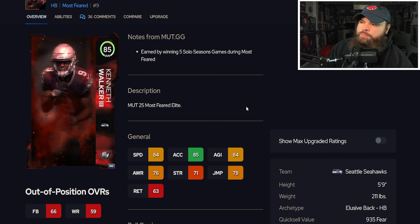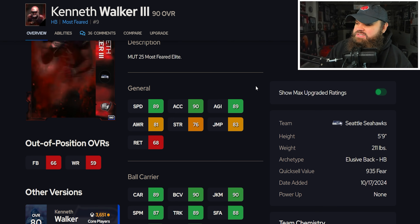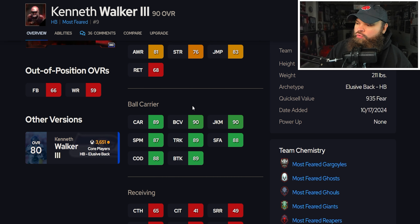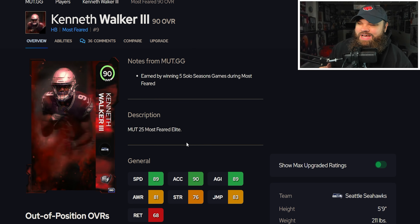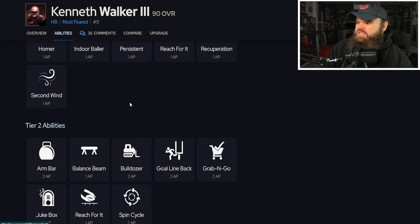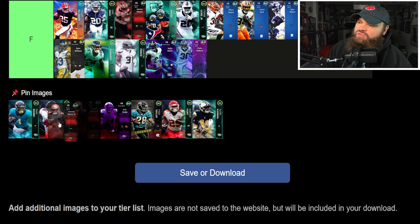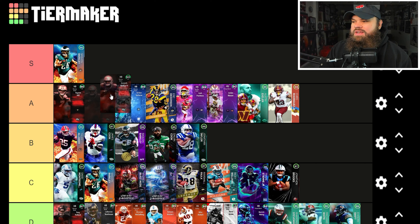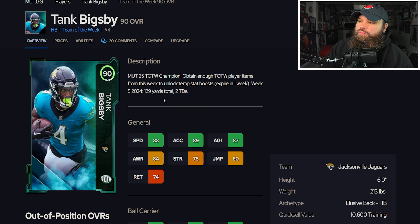We also get Kenneth Walker, who went five solo season games during Most Feared to earn this card: 89 speed, 90 acceleration, 90 juke move, 89 break tackle. I always feel like Kenneth Walker plays so well. He gets abilities of course if you want to run them. Kenneth Walker for a while was S tier — this is going to be another A tier card. You can debate placement throughout A tier.